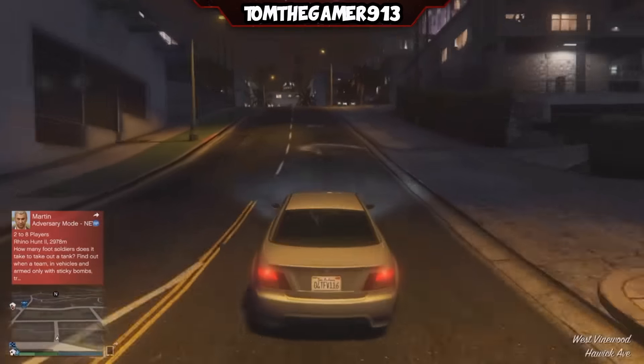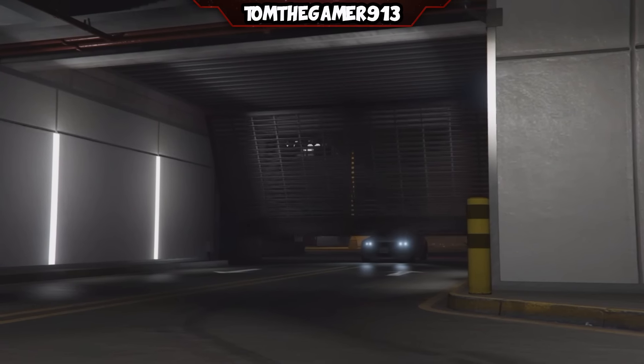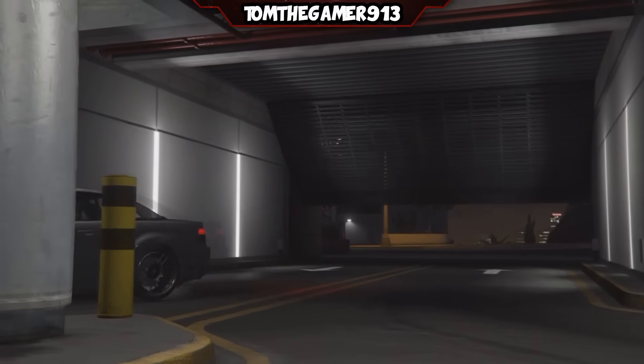So all you need to do now is drive this car over to your garage, and you should get in with no alert messages coming up.